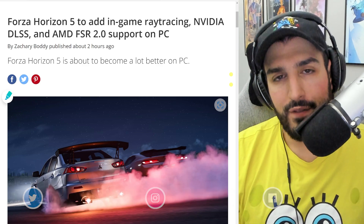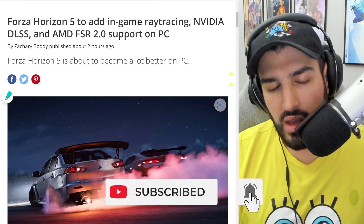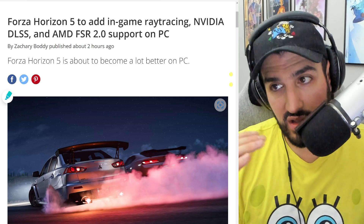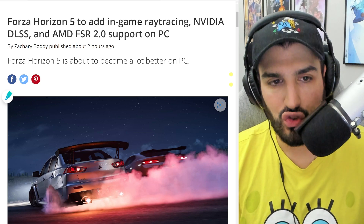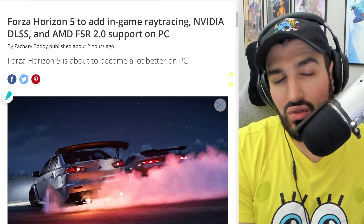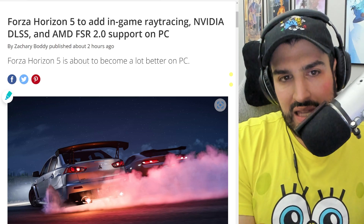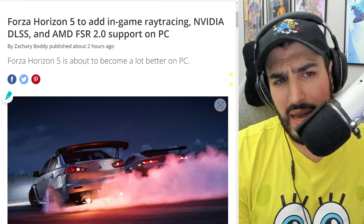One of the things people talked about before this game released was ray tracing — how they were going to implement it. Currently, ray tracing is only in Forza Vista mode, the mode where you can take pictures, view your car, get cool lighting and screenshots. But it looks like they are now going to be implementing ray tracing for free roaming and racing — unfortunately, this is PC only.